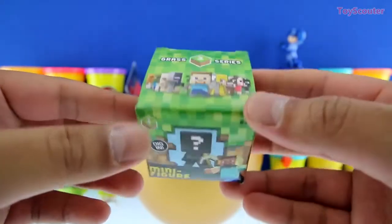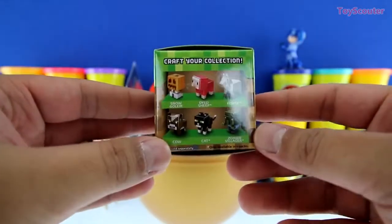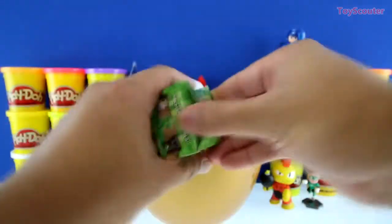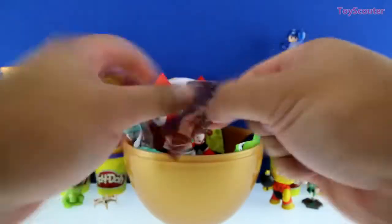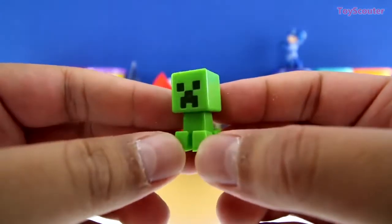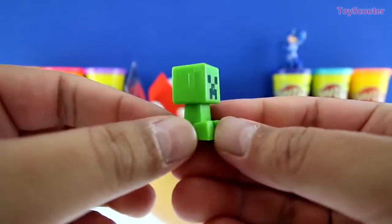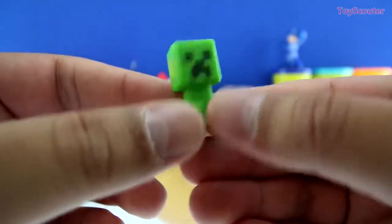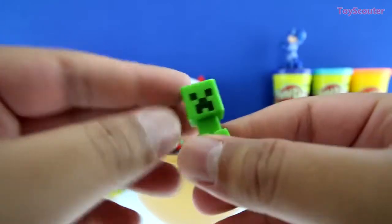It's a Minecraft Mini Figure Blind Box, Series Number 1 - The Grass Series! And here are all the figures we can collect! We got a Creeper guys! These guys are really bad in the game Minecraft - they always try to beat up your town and try to kill you! He's all green, has four little legs, and a funny little face!